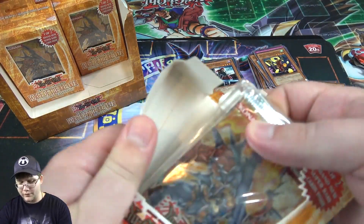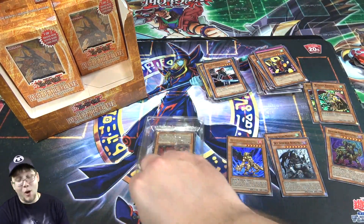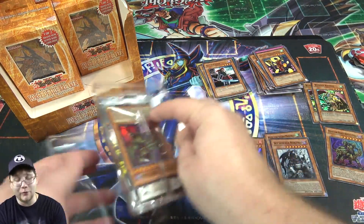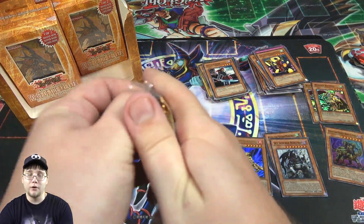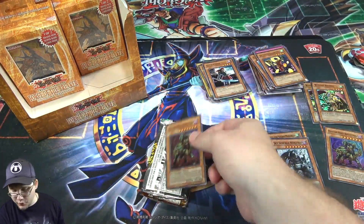And another Rare — it is Gogiga Gagagigo the Gallant Ninja, I think? All Rares unfortunately from that one, oh well. We've had a good start with this so far. I'm still hoping we're going to get a Seeker or two, and mainly I kind of want an Ultimate Rare just because — if I have a chance of getting an Ultimate Rare, that's what I go for. Especially since we don't have them in our main packs anymore.